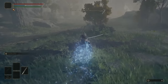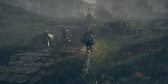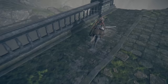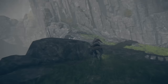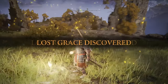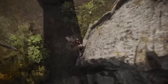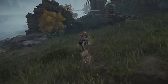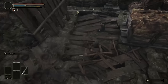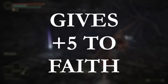Now we'll move on to the last official talisman on this list. Meet me at the Stormhill Shack Site of Grace and head pretty much directly north until you get to the broken bridge with the Finger Reader Crone. Jump off the edge and run down the narrow mountain pass that will bring you out in Liurnia. Grab the Site of Grace to be safe, then jump down the gravestones to the northeast edge of the mountain. Keep running northwest and before long you'll come to the Purifier Ruins. In the main central ruin, smash through the wooden slats in the floor and make your way down into the cellar. In the chest is the Two Fingers Heirloom — fantastic for early-game faith builds because it gives you plus 5 to your Faith stat.